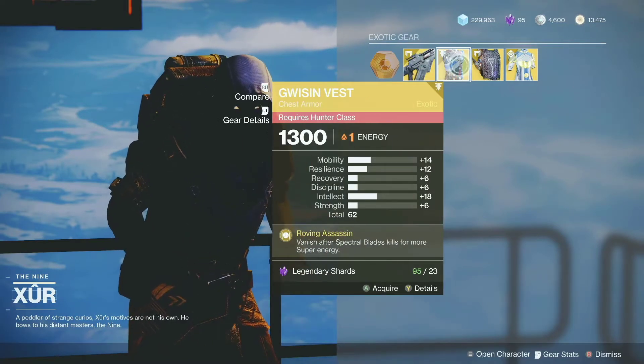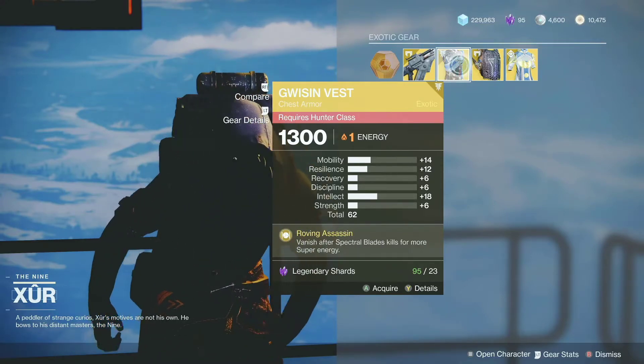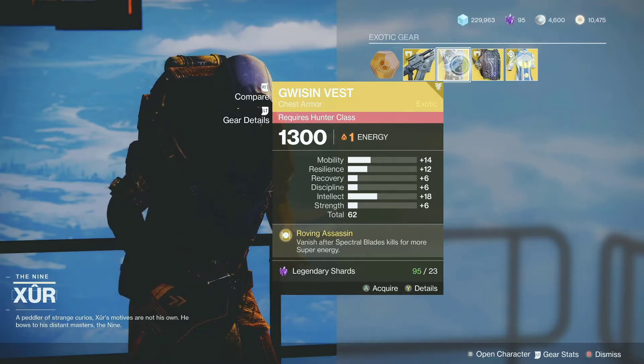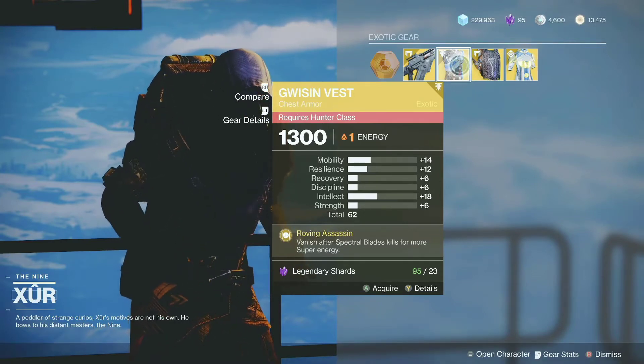And for the Hunter, he's selling the Gwisin Vest. This is a very good one for the Spectral Blades Hunter — the void one. It's not too bad; you can use it in the Crucible and also in PvE. For stats, we have 14 for mobility and 18 for intellect — those are the highest.